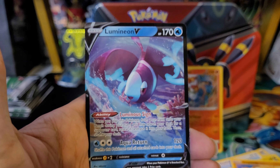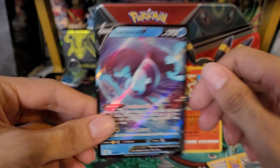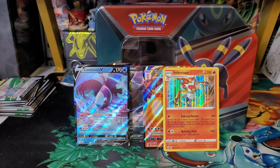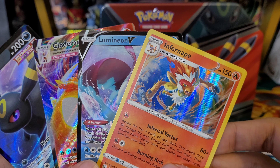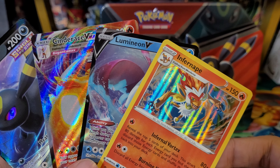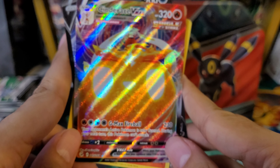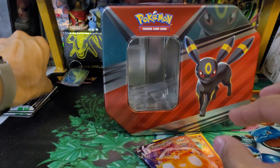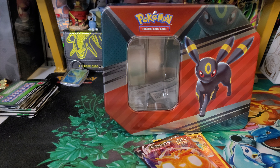Final pack! Let's see if we get some last-pack magic. If not, it's still a good tin — I got two hits: a hollow and a VMAX. Here's the code card. To the front: water energy, Marnie's Pride, Grotle, Electabuzz, Hawlucha, Weavile, Gible, Trapinch, Clauncher reverse, and a Lumineon V. Not bad — another V to end it. Some really good hits from this tin!